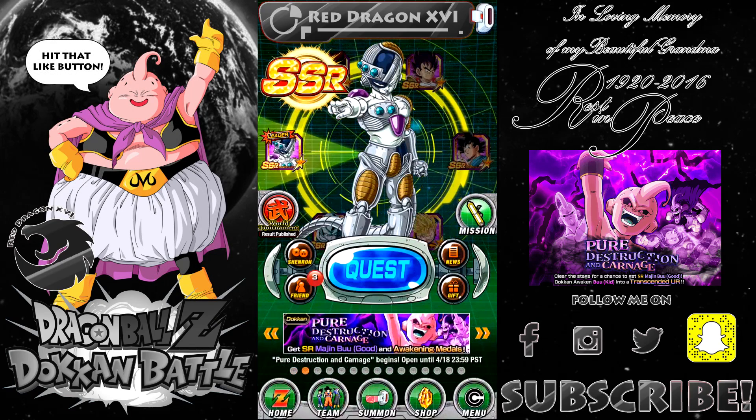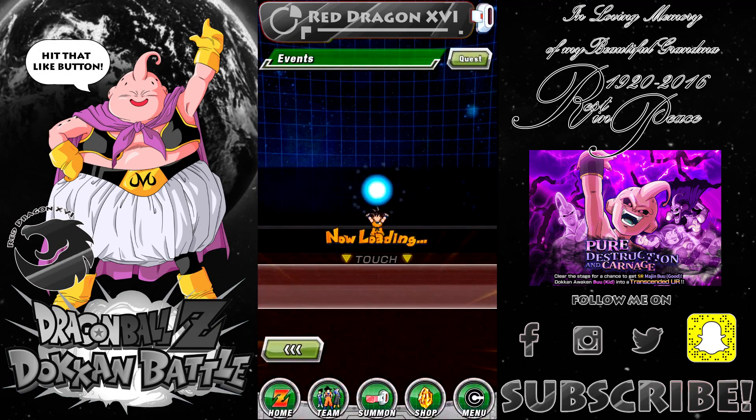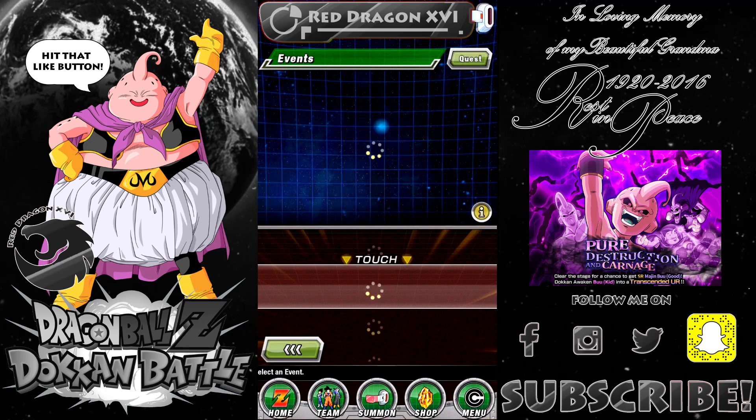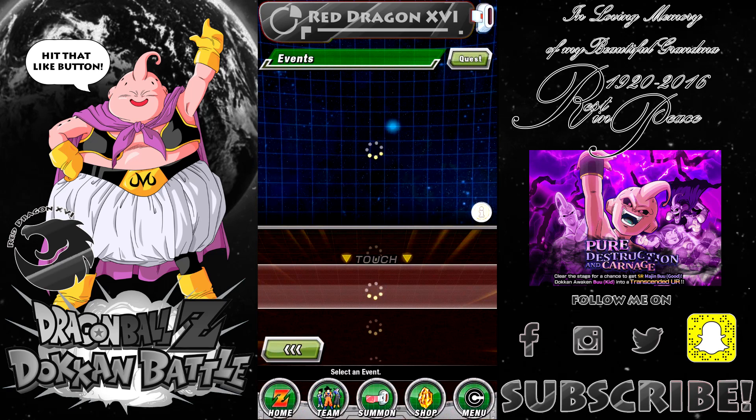Hello guys, I'm RedDragon16 and this is my video on how to do a Strange Battle from Pure Destruction and Carnage in every difficulty. As you know, if you do this on Z-Hard, at the end you have a chance to get the Fat Boo, which you can use in Awakening Super Boo. You can do this by collecting the Awakening Medals from killing Kid Boo. If you need help with that, check out my previous video on how to defeat Kid Boo with farmable units without using any stones.